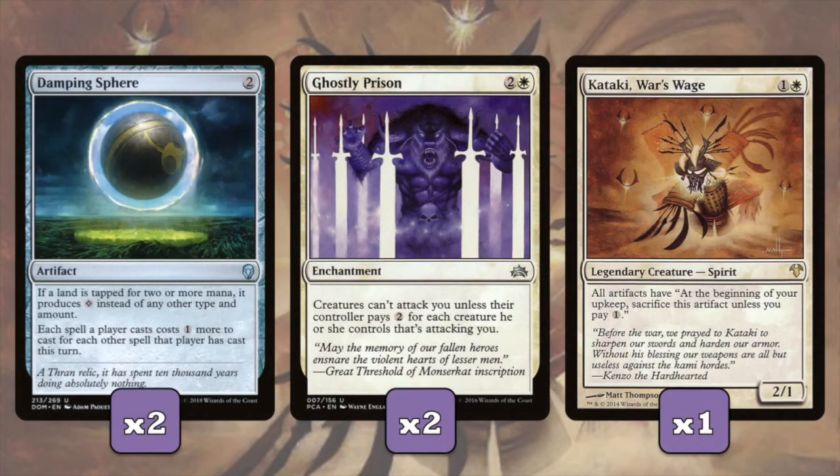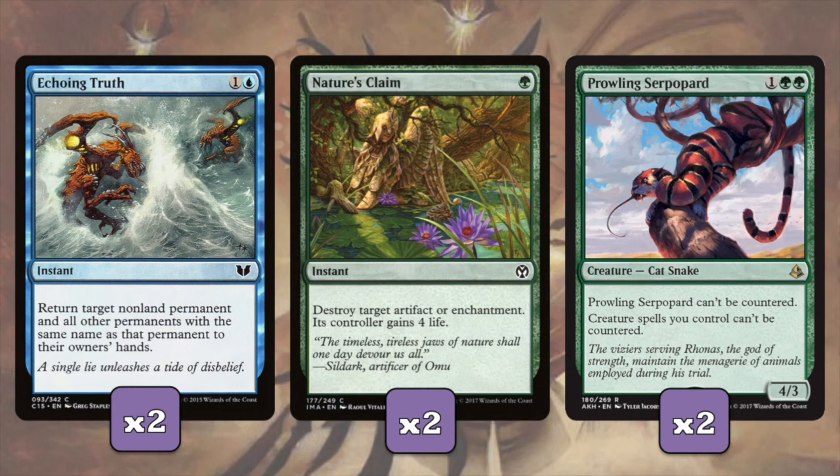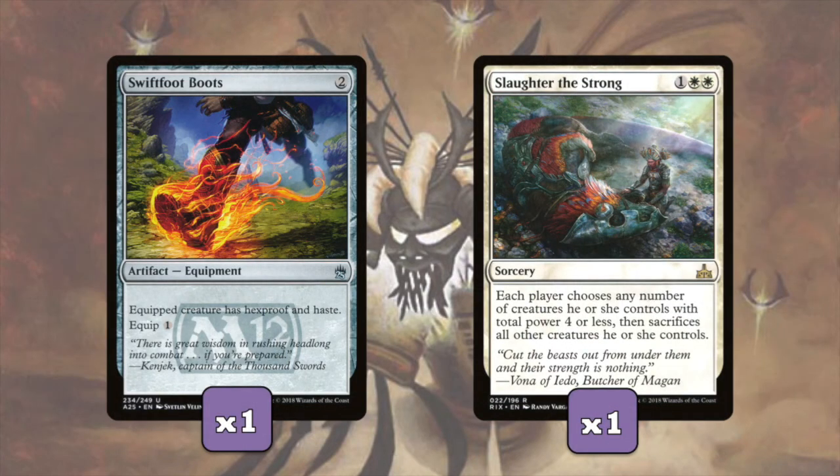Moving on to the sideboard quickly - we're just running stuff to play with the current meta. So we got Damping Sphere for Tron decks, Ghostly Prison for creature-heavy decks, and Kataki War's Wage for affinity decks and to a lesser amount Tron decks. We're also running more tax effects in Pithing Needle and Suppression Field to hurt combo pieces, Planeswalkers, and other activated abilities that we can't necessarily deal with. We're also running Echoing Truth to bounce pesky non-land permanents and creatures, Nature's Claim to deal with any artifacts or enchantments that might come up, and Prowling Serpopard to prevent our creatures being countered. And finally, a single pair of Swiftfoot Boots to help protect Arcades if they're running a lot of removal, and another Slaughter the Strong if we feel like we're being overrun.